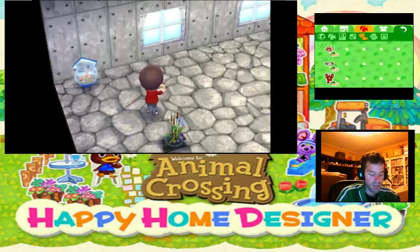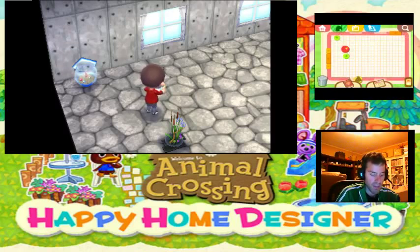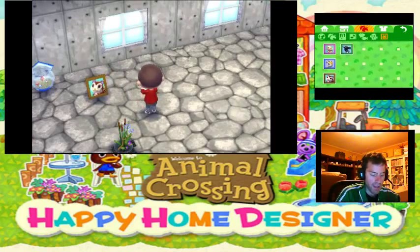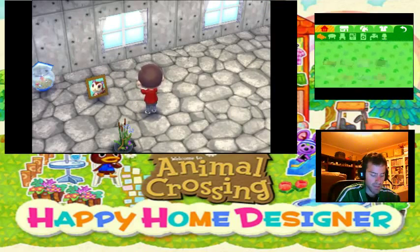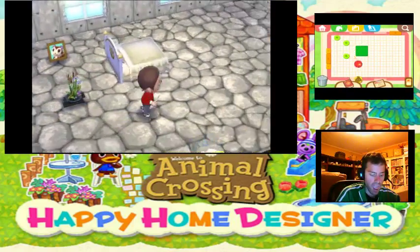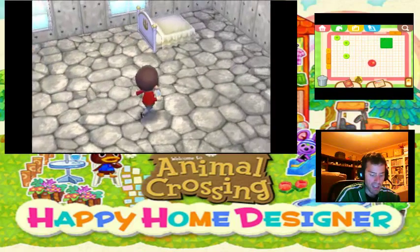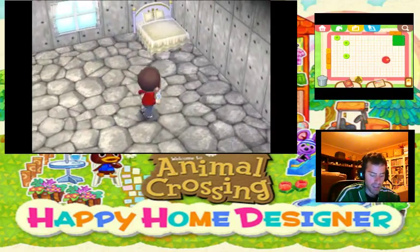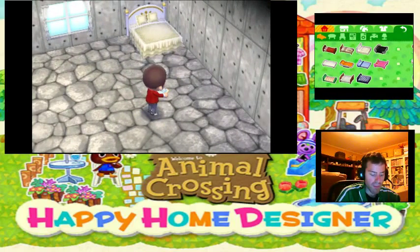We got gyroids, we got people's pictures. Definitely that squirrel pick. Let's see here. Yeah, we'll do that regal bed. She's like, why do you have a bed in here? Why not, Isabelle? Let's do it. Let's have a bed in here. I'm not liking that one. How about that? No. Also not feeling it.